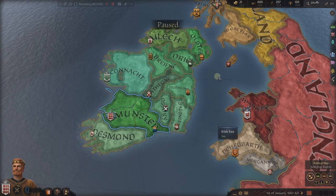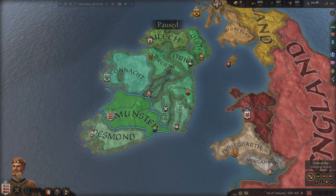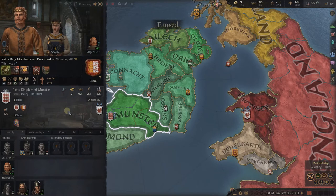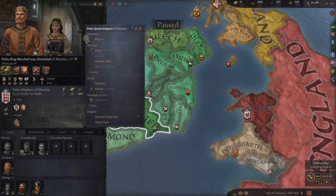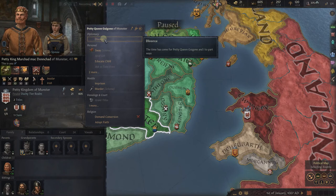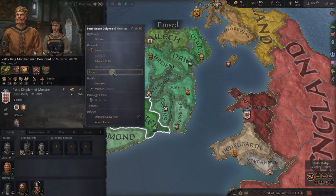As time moves forward, we'd continue to get messages — it wouldn't be unusual to get a message that our wife is pregnant, or Brian's wife is pregnant. I also wanted to talk about some of our relationships. Our spouse doesn't really like us — she's kind of on the fence, a negative two. When we get into intrigue we'll talk more about this, but let's right-click on her and talk about the different things we could do. We could divorce her, but our subjects would not like that. We could try to sway her so she likes us. Having your wife at just negative two is not the biggest deal in the world.